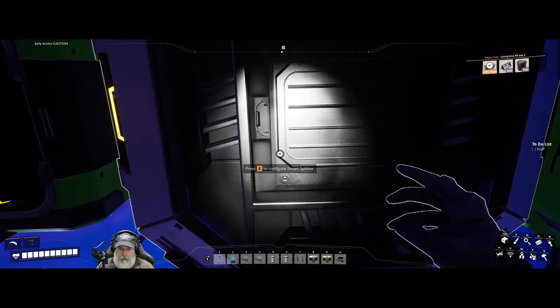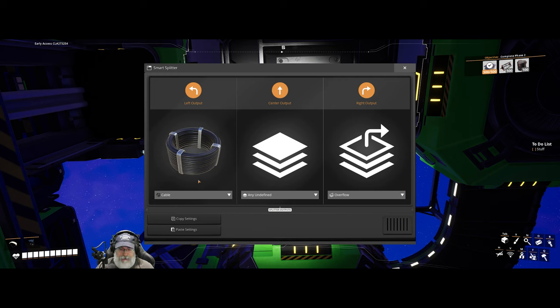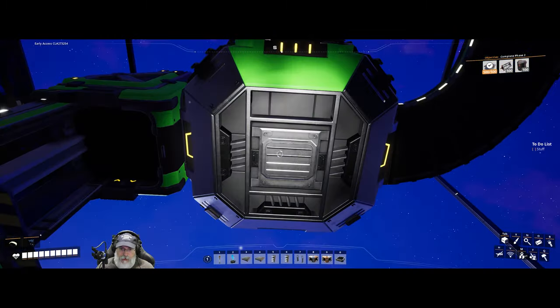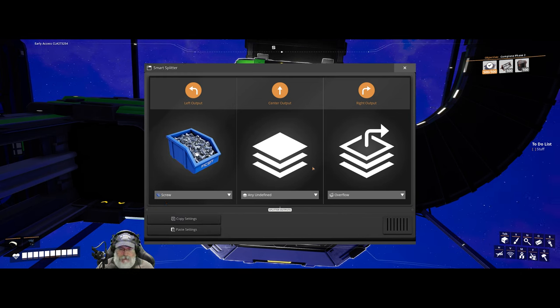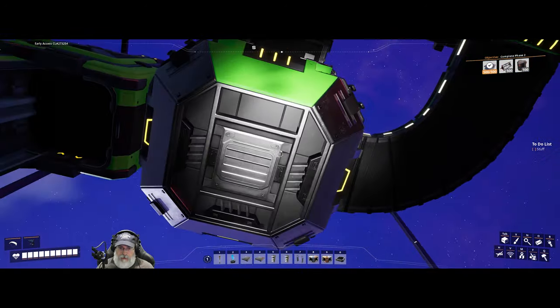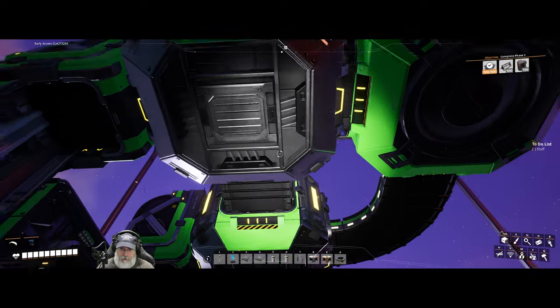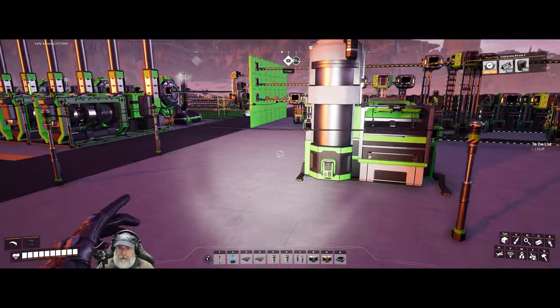The middle output is set to pass through anything that's not explicitly defined — so anything except concrete. The right output handles overflow. The second splitter is assigned to cable — anything that's not cable goes through the center, overflow goes right. So if the cable bin fills up and it runs into cable, it throws it out to the right. The third one is set up for screws — same logic. The overflow from all right-hand sides comes into a merger and then gets sent to the awesome sink.